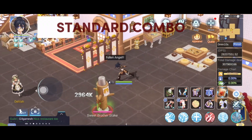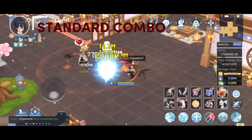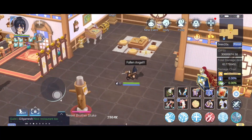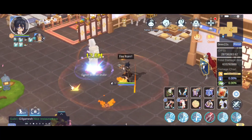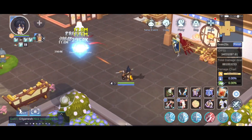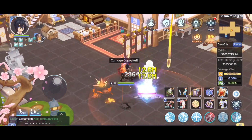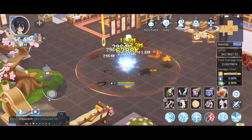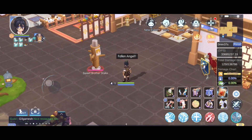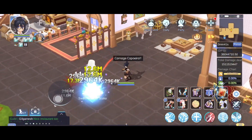For gameplay, fire rain plus carnage capoeira is the standard skill combination you'll be using most of the time. The three-second duration of capoeira allows for the fire rain to come off cooldown. You can weave in fallen angel to kite and reload your bullets in between. Your position matters for landing more bullets during capoeira — you want to be directly on top of or a little in front of the enemy due to server delay.